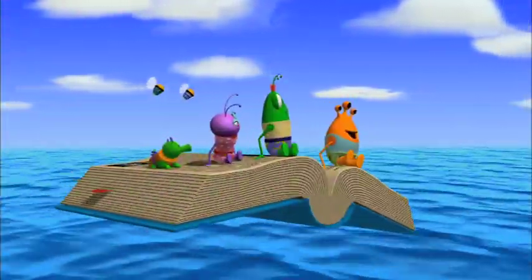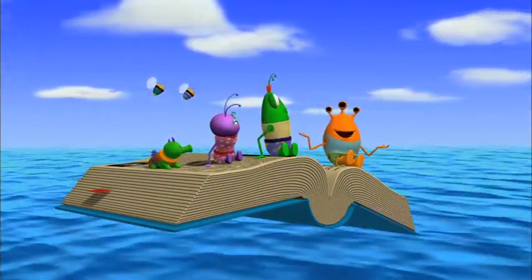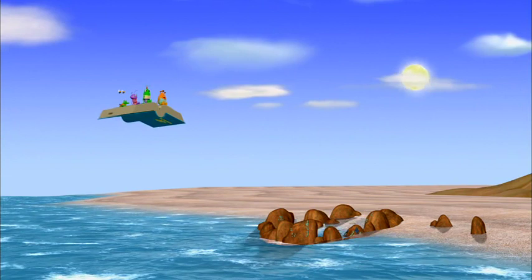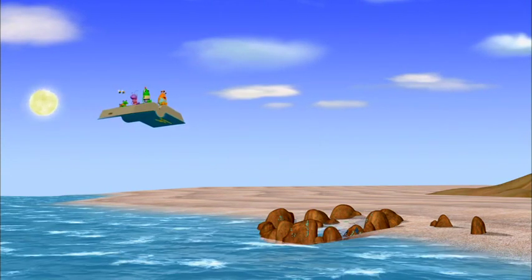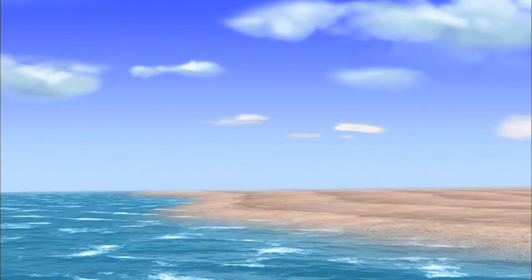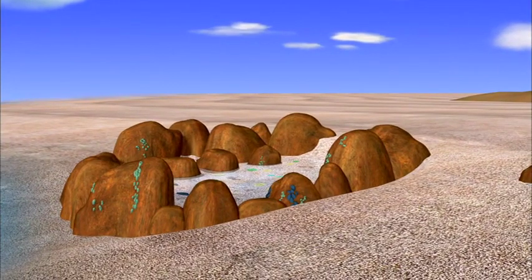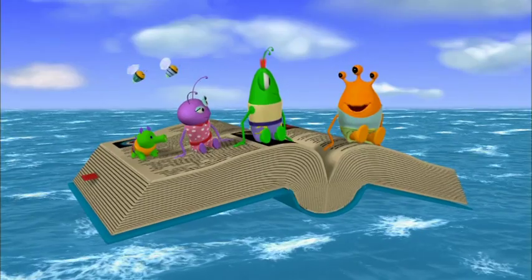To understand tide pools, you first have to understand the ocean, which is a large body of salt water. An ocean doesn't stay the same all the time — the water level rises and falls every day. We call that the tides: high tide and low tide. And when the tide goes from high tide back to low, it can leave behind pools of water trapped in rocks and dips in the sand, along with the animals that live in that water. We call those pools... Tide pools! Precisely!